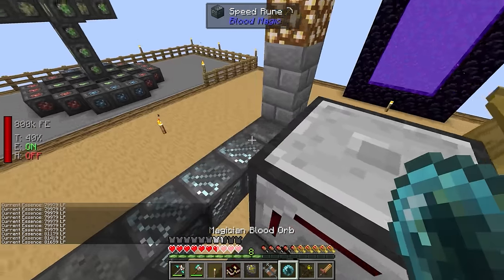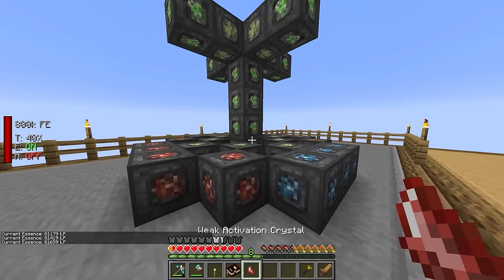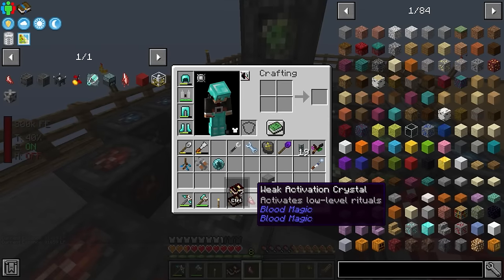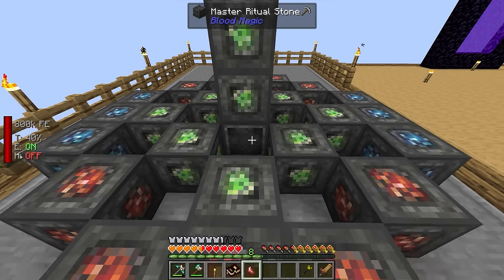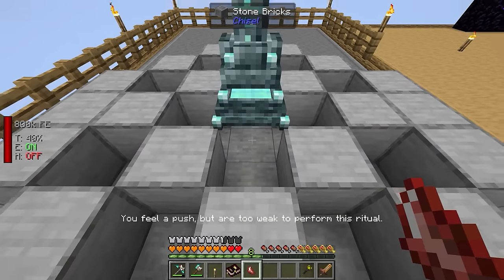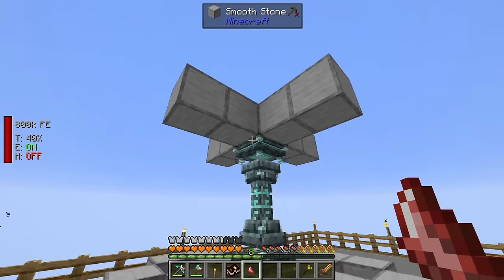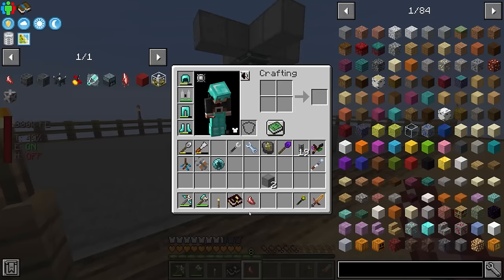After a bit more sacrificing, we now have over 80,000 life points in our soul network. Back over here, we take our weak activation crystal, right-click it on the master ritual stone, and feel a rush of energy. We now have our portal to the endless realm.